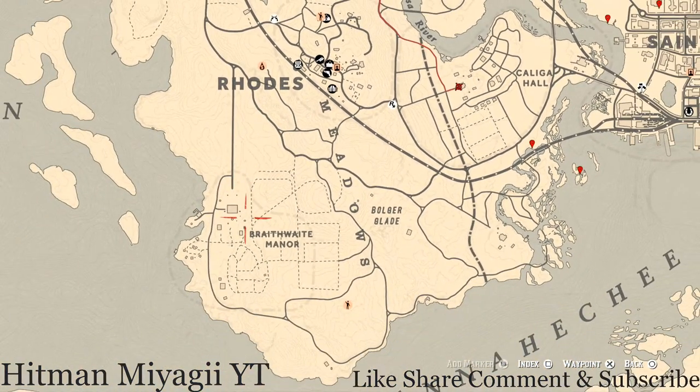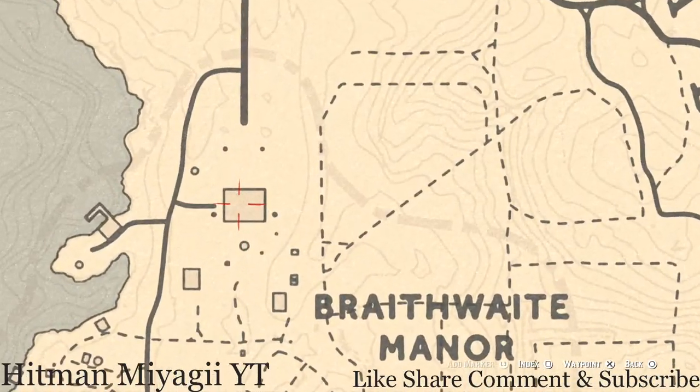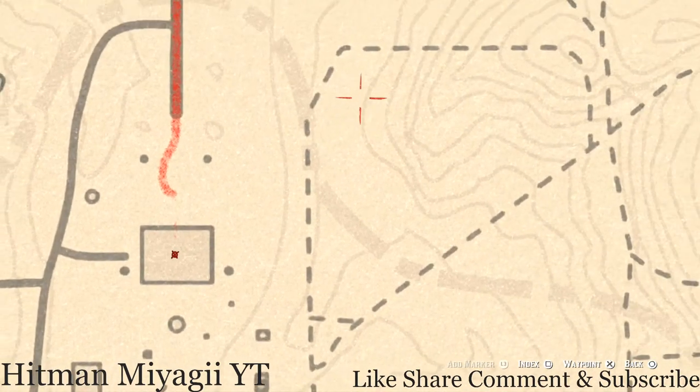There's an item inside the Braithwaite Manor home if you guys want to grab that. It's on the second floor — enter the house, go up the stairs, and it's in the northeast room in the chest at the foot of the bed. Open up the chest and you will get a Cherrywood Comb.